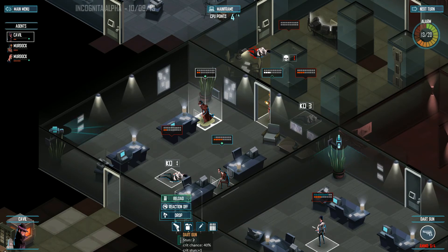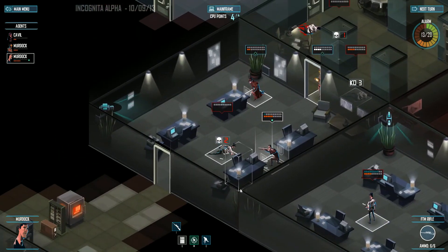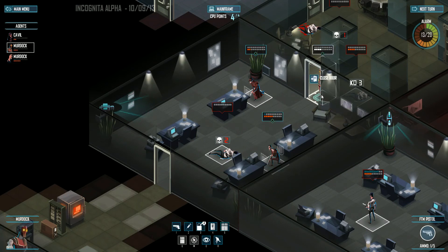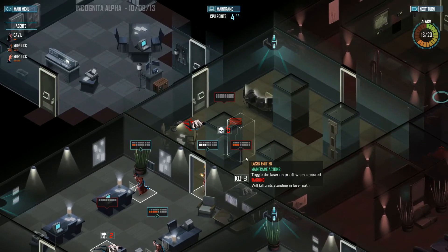This guy needs to reload anyway. This other guy can shoot him and that'll kill him. He's a sharpshooter — I think there are currently three classes in the game: sharpshooter, stealth, and engineer. We'll go to the next turn.